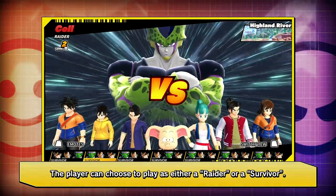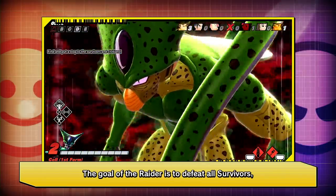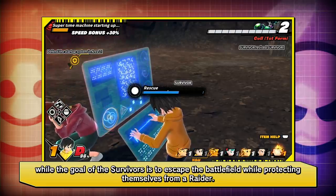The player can choose to play as either a Raider or a Survivor. The goal of the Raider is to defeat all Survivors, while the goal of the Survivors is to escape the battlefield while protecting themselves from the Raider.